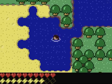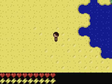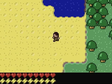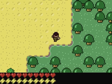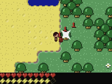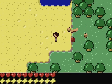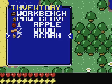So the game is basically Minecraft in 2D. You start off with an inventory where you have a workbench and a power club, we're gonna get into those things later. And you start off by punching trees. You can see the damage the tree takes and when the tree breaks you get apples, wood and acorns.